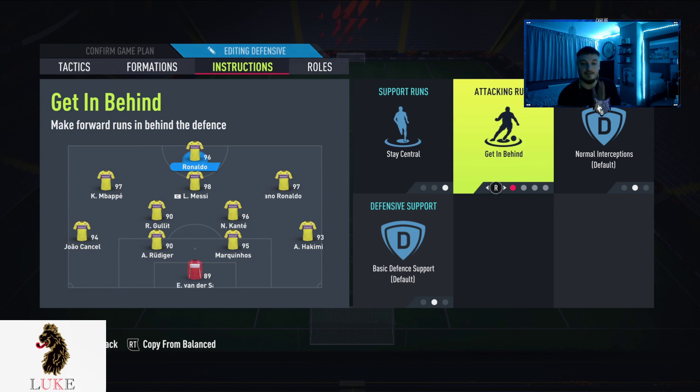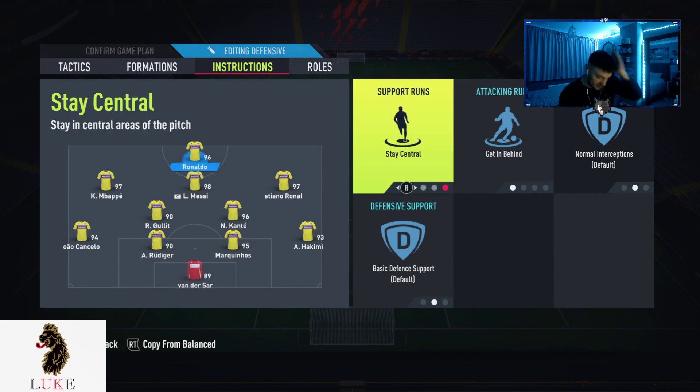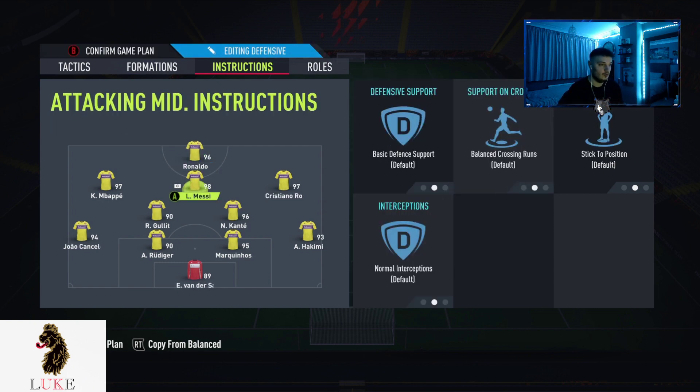For player instructions on the 4231 — on my striker I use stay central and get behind. I never used to use stay central much, but it's really overpowered. When you want your striker scoring most of the goals, you need them staying in the central areas of the pitch, focusing on the two center backs and not drifting too far away.